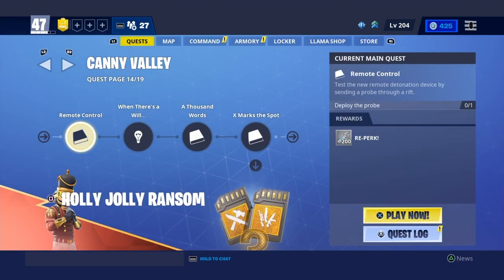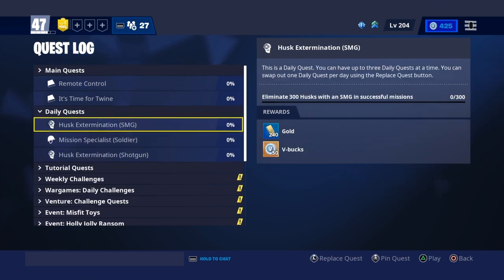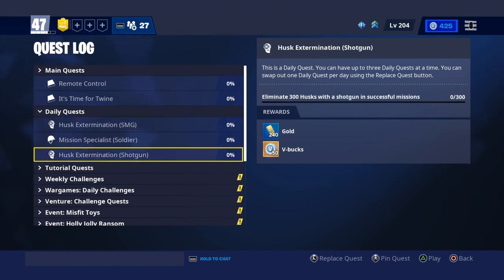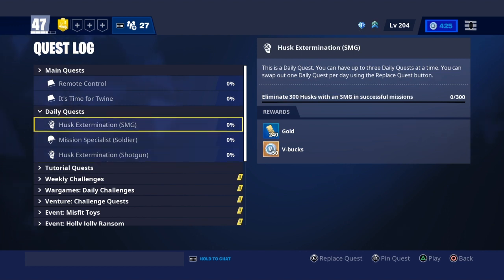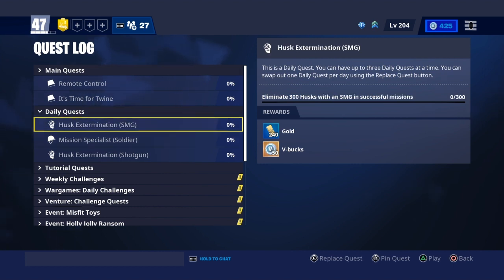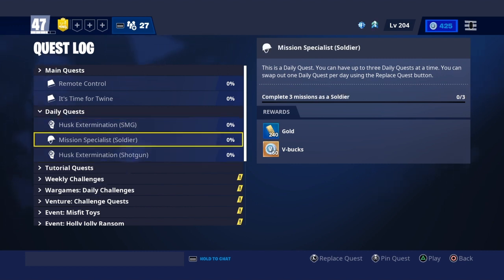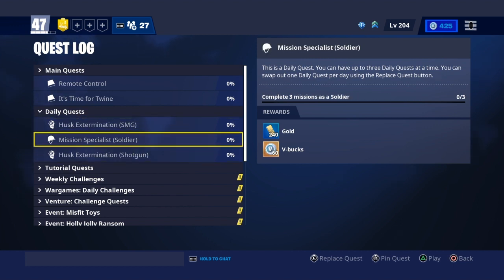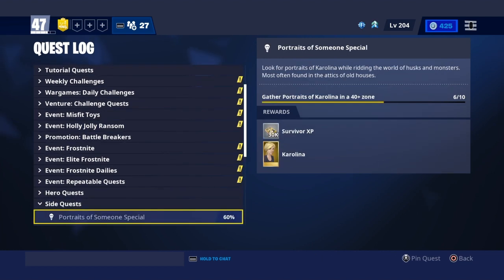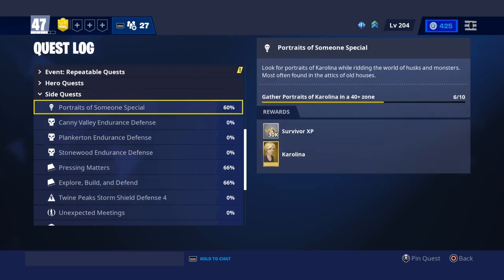The best way to get V-Bucks is definitely just logging in each and every day. If you go to Daily Quests, as you can see, it says eliminate 300 husks with an SMG in successful missions, complete three missions as a soldier, and get 300 shotgun kills. All you have to do is use a soldier — which is pretty easy to get — then use the SMG one game, use the shotgun one game, and play another game. You get 160 V-Bucks right there because some give you 50, some give you 60. You can also get 100 V-Bucks for Storm Shield defenses in the SideQuest section.